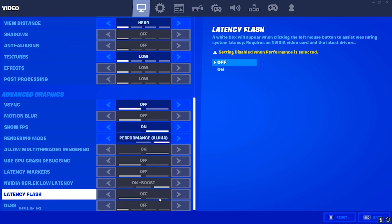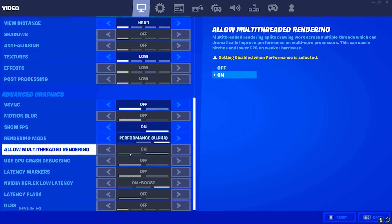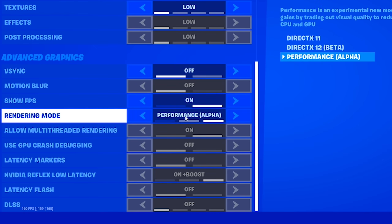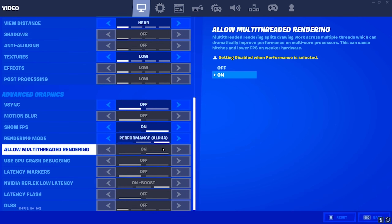And now for the next tip. I'm only going to mention this now while I'm here because it makes sense. We'll be doing one more Windows optimization after this, but this right here is just for in-game in your Fortnite settings. What I'm going to mention is multi-thread rendering mode. I literally made an entire video talking about this. A lot of you guys will probably want to have this on, but if you have a lower-end PC you'll probably want it turned off. As you can see, if you have performance mode selected, it says setting disabled when performance mode is selected.